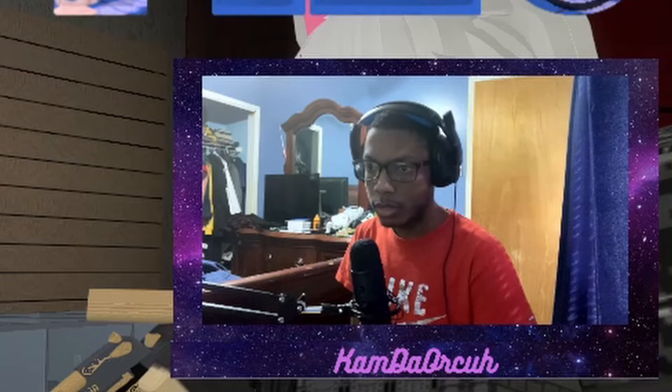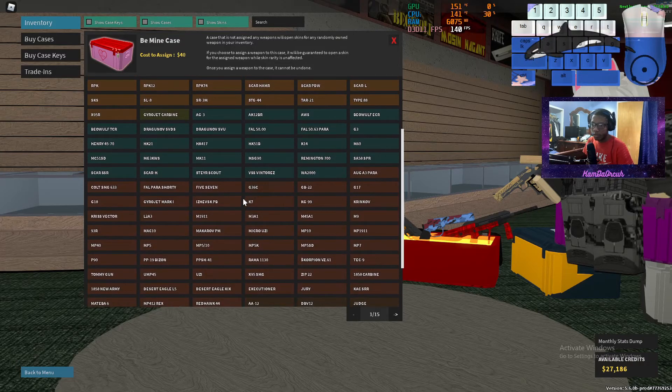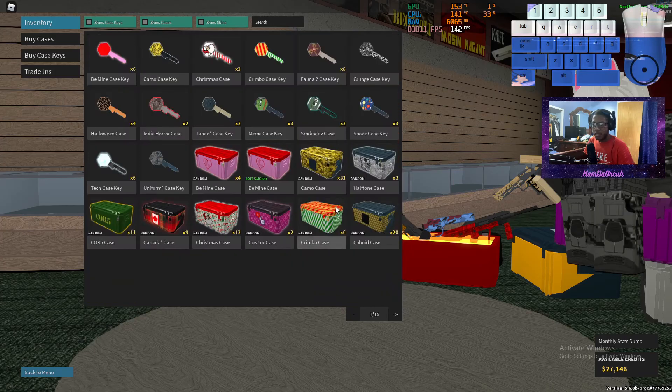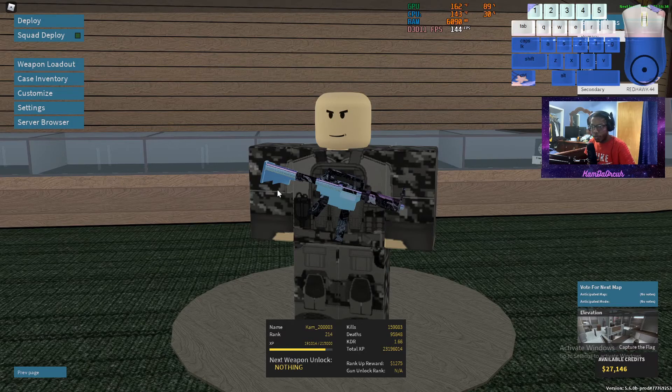Where's the Cult SMG? I swear to god, this is the problem I have trying to equip weapons and put skins on. I don't even see it - where the fuck is the Cult SMG? Oh, it's right there. I've been searching for a minute. Am I that blind? Alright, what is up my fellow orcas, welcome back to another Phantom Forces video!